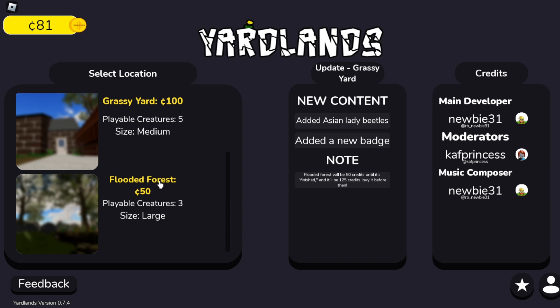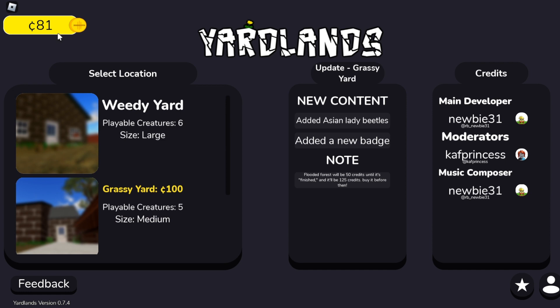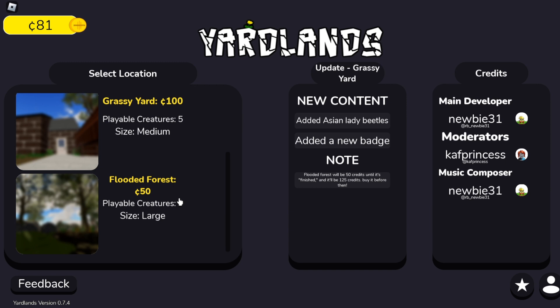Always good to try some more insect games — very creative what people do with them. I've played a little bit of the game already. I have 81 bucks, which I'm going to use to buy the most expensive creature, and then with that creature gain another 50 bucks to buy this thing that is on a discount right now. That is the goal of the video.